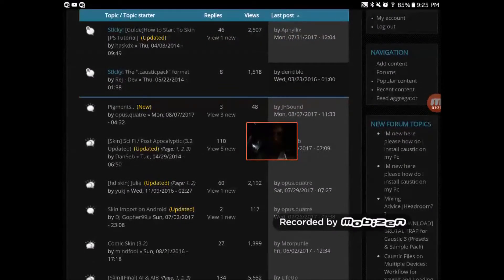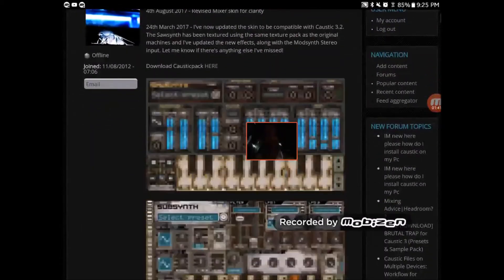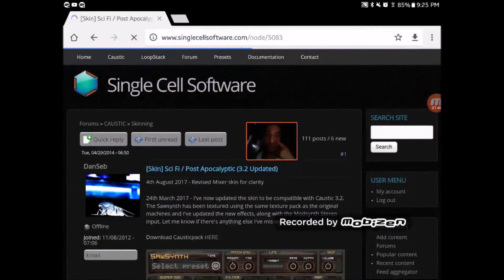And then what you got to do is just find the skin. People got new ones, right? All this shit is free, you know what I mean? Look at that — that was pretty cool.